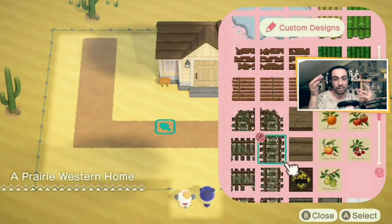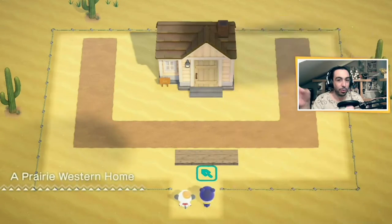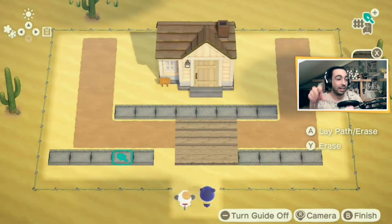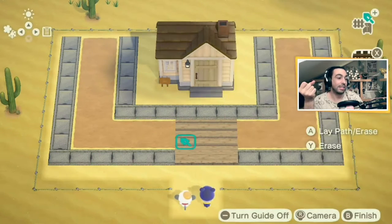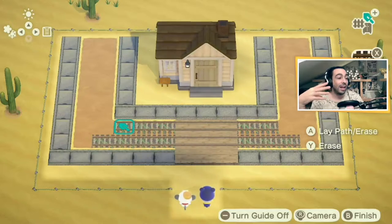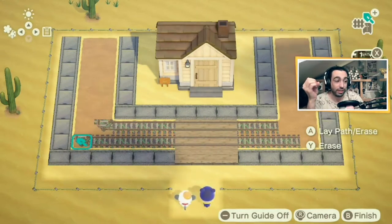I imagined him to have this idea of a movie set where he wants to be in a cowboy movie, with horses outside and wood stores. I used a bunch of my custom designs — the ones I use on my main island's jungle theme — because I have a mining area and the train tracks match so perfectly here.